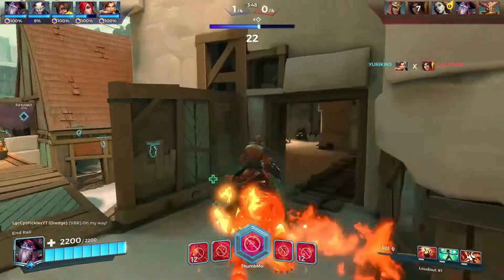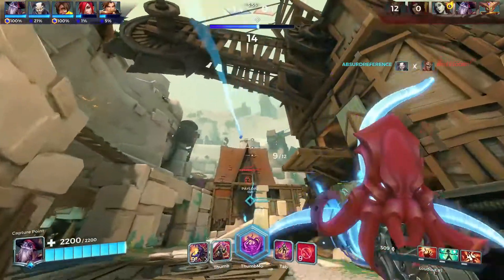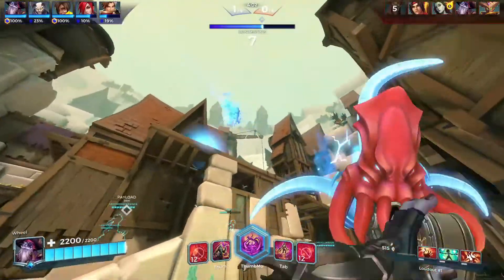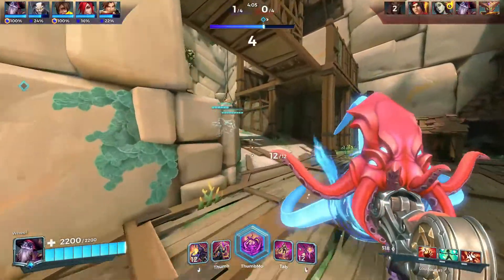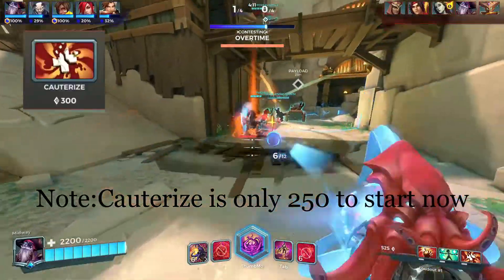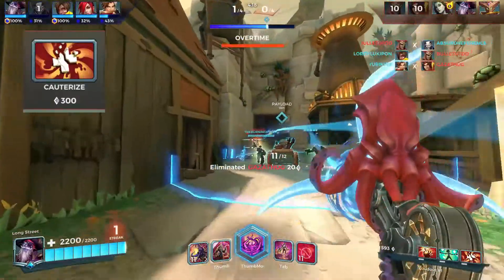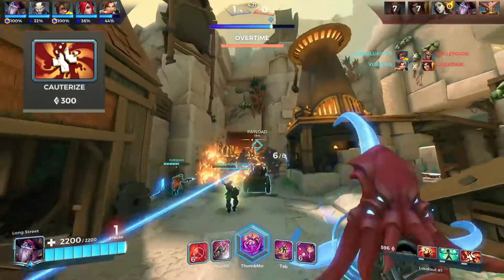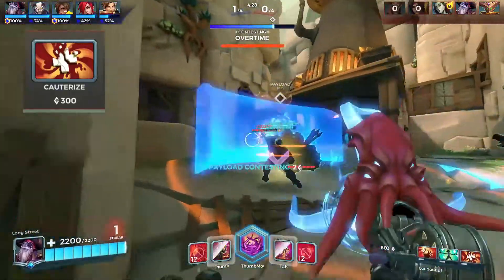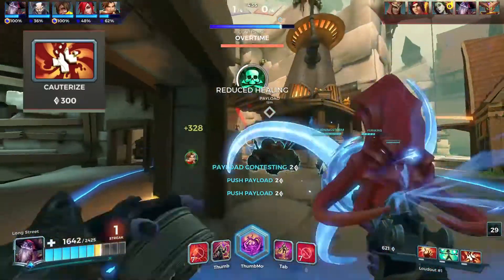Now let's move into what items you should buy as Dredge. I'll give you three items I think you should use and leave the fourth up to you, since it depends on the other team and the map. The first item is Cauterize — kind of obvious since he's a damage dealer. You need it to help your team because without it the other team gets too much healing and you'll get steamrolled.